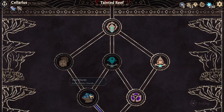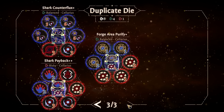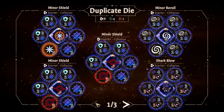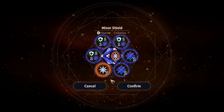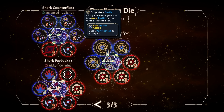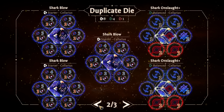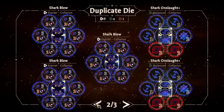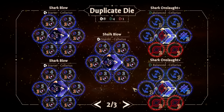We could dupe a die - what would I dupe? It won't let me dupe the epics, I'm noticing. Honestly, maybe we dupe this one. Either we dupe that one or we dupe another forge. I think my only beef with this is if I have too many of them, then I'm not actually gonna be able to do anything. Because otherwise we could invest in one of the shark blows or shark onslaughts.